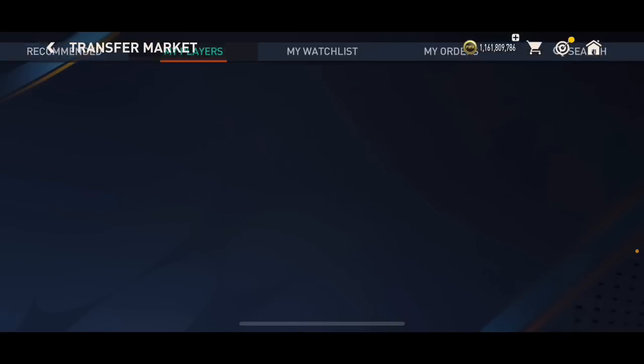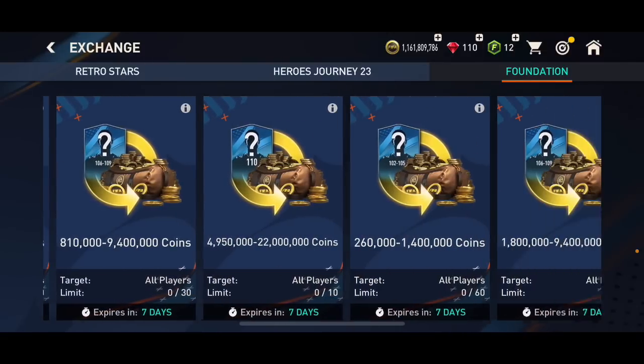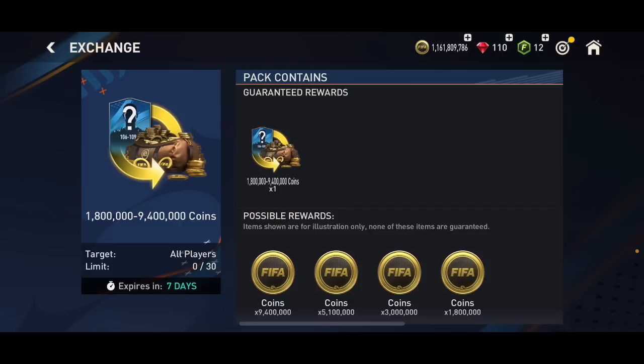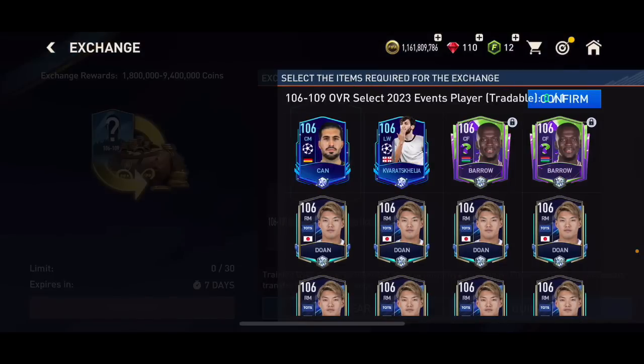If you want to go and get them for about 1.8 million right now, you can still make coins if you get lucky with one pack out of 30. It depends on luck how much coins you're going to make. Opening every single one of these packs is going to be a profit for me because I bought them for 1.6 to 1.7 million, so I'm going to be making a profit of at least 100k to 150k from each pack.